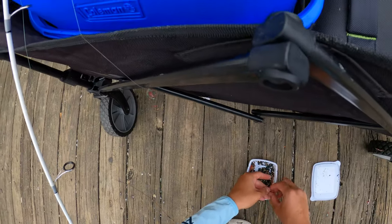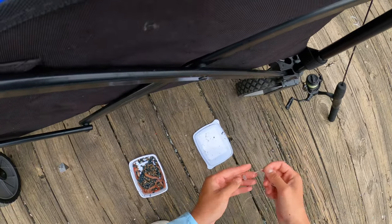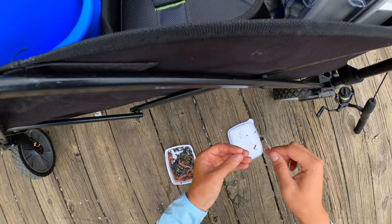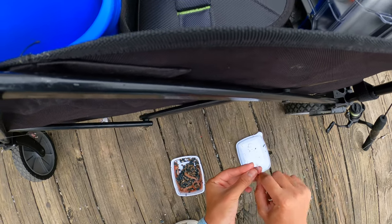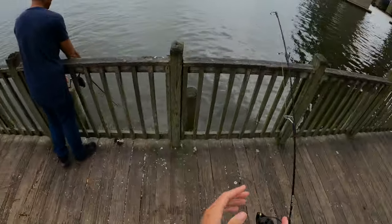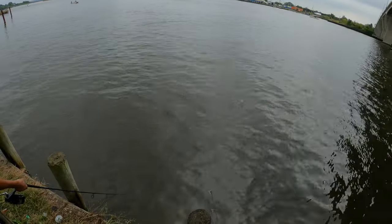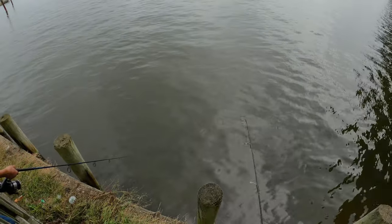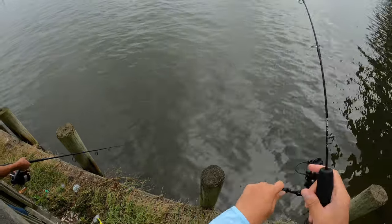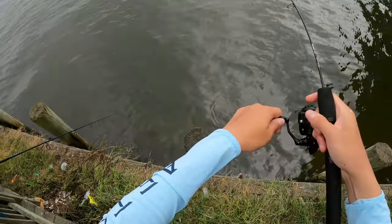Instead of using that single hook on my Tsunami Slim Wave, I'm just going to use my Dock Demon because it actually has two hooks on it. Let's hope for the best. Gives me more opportunity to catch a fish, and I can get a double up too. Got the baby rod now. Just got a bite already - we're on. It's a spot. I'll keep this one.